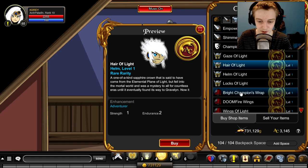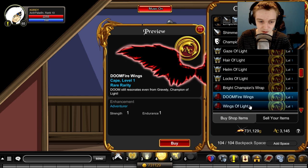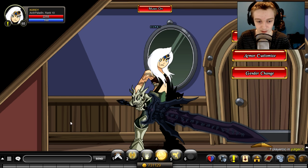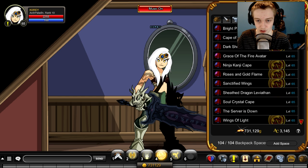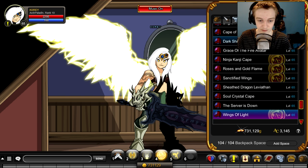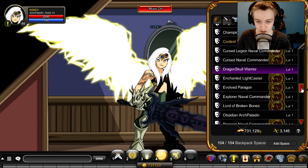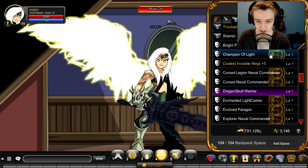You get three capes with it. The capes are pretty cool — black and yellow wings. In game when you're wearing the female set it looks a little something like this. Those are the Wings of Light, and that's what they look like.